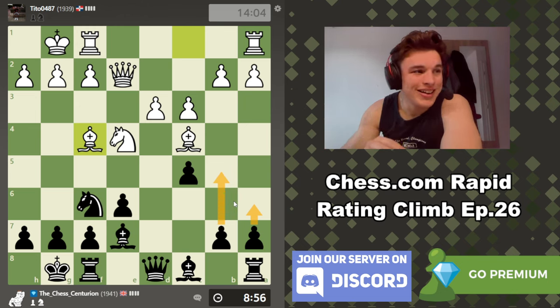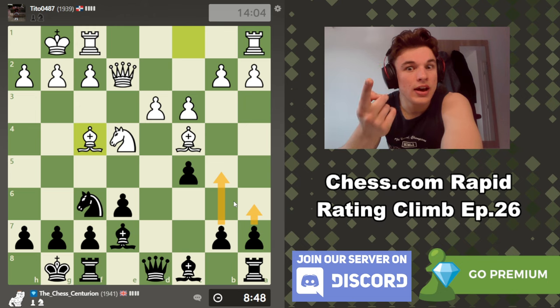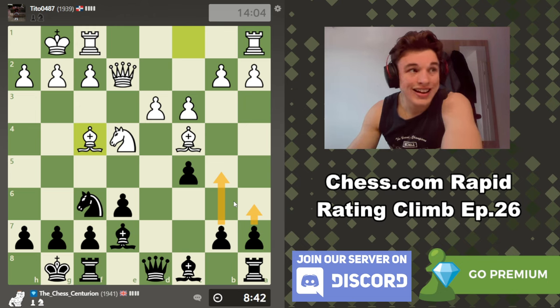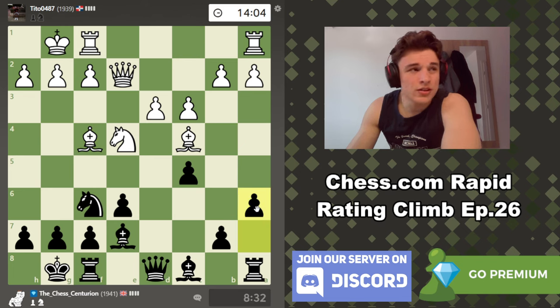a6, b5. This is kind of how you develop these ideas in openings — just by playing them and watching people play them. I've developed my bishop to the b7 square before in the Caro to create attacking chances on the kingside. a6 looks pretty logical — he could play a4, but then we can just go b6 and develop the bishop all the same. I think the inclusion of a6 and a4 is good for us rather than just going b6 immediately because here we have control over the b5 square.